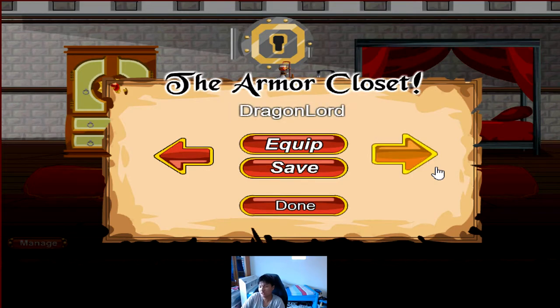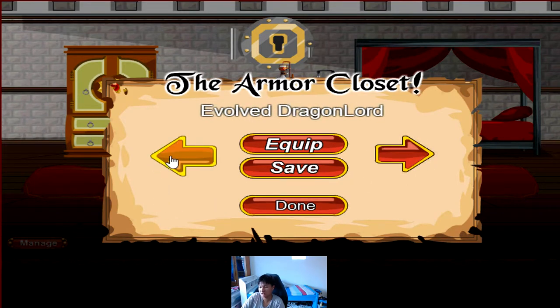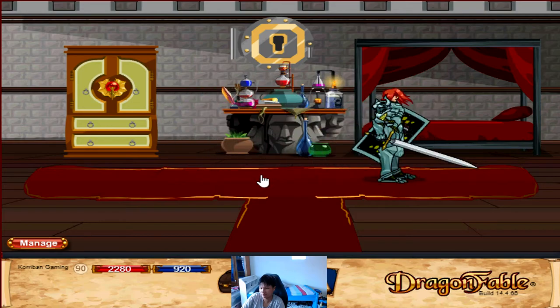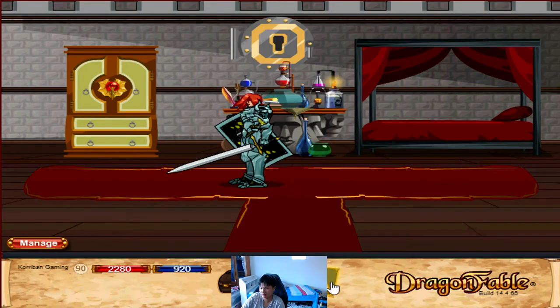Now let's take a look at the customization options for Dragon Lord. So this so far only works for the base Dragon Lord, so don't get the color custom one — and this is what I've already customized it to.